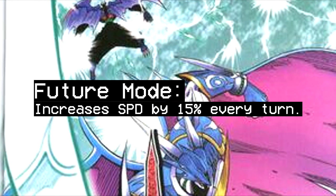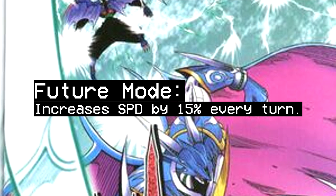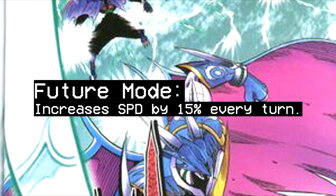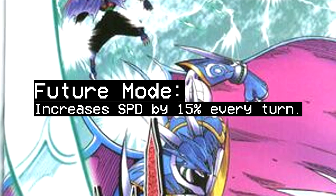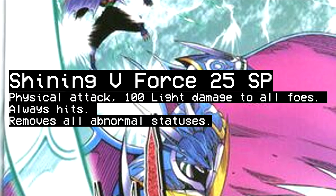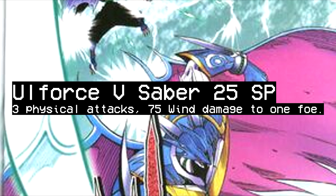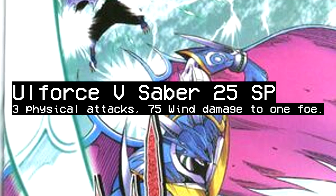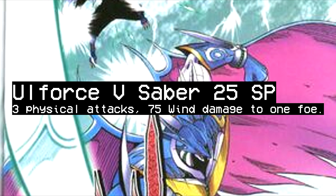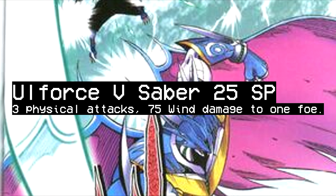In the original Cyber Sleuth you'd have so much speed you could move three times before your opponent got to move, but we're not quite doing that here — just giving him enough speed to move more often than the average Digimon. In Hacker's Memory, speed falls off a lot more based on the formula, so it won't be as broken as before, but it's a fun nod and gives him a viable gimmick. His support skill raises his team's speed by 15% each turn without losing HP — since speed is the most nerfed stat and falls off at high values, it won't be overpowered. His Sig skill, Shining V Force, deals 100 light damage to all foes, always hits, and removes all abnormal statuses, similar to VDramon's ability. His other upgraded attack, All Force V Saber, is three physical wind attacks doing 10 more damage than the original.